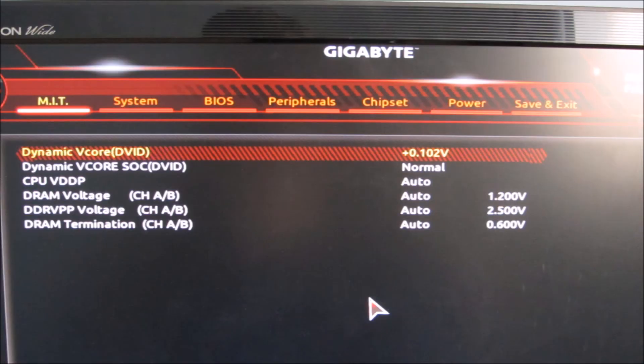On to the voltages page. Here you can see I've added a bit more voltage to get the core stable. It was a little bit under-voltage, to be honest. I know some people can get the chip to run at 3.7 without any extra voltage, and then it starts to become a losing battle trying to get to 3.8.